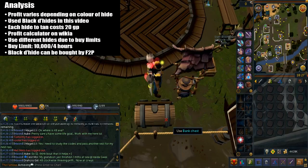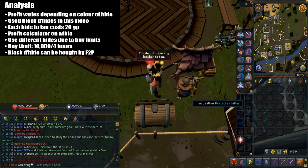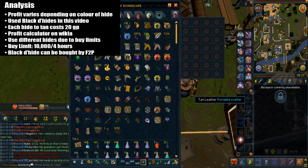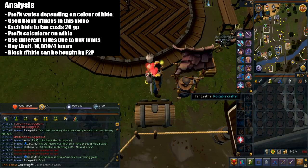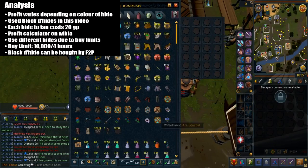In terms of profit analysis, it really depends on the color of the dragon hides. I used black dragon hides in this video and each hide costs 20gp. There's a profit calculator on the wiki and I'll leave that link in the description. However, because of buy limits, you're definitely going to have to use different colored hides as it's 10k every 4 hours. I did actually use my free to play alts to help me buy the black dragon hides.